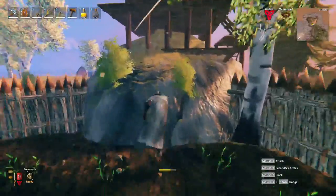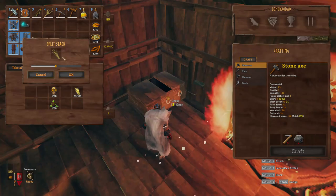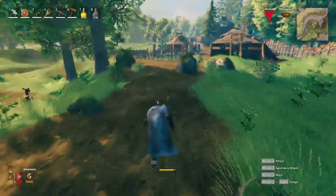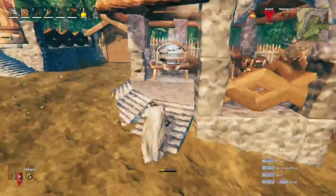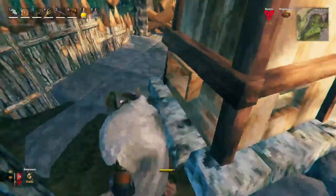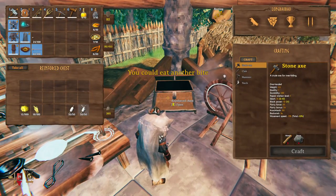I'll do the planting later off camera, because it's not very interesting to watch. I'll leave half the flax here for replanting and take the other half. Back at base, let's put the barley in the windmill and the flax in the spinning wheel — 24 of that. We already had some barley in the windmill, so I'll restock it later. We'll take all the flax and start making some new equipment.